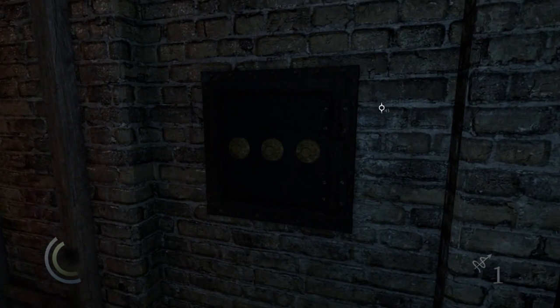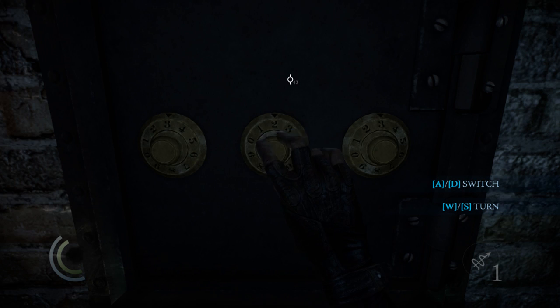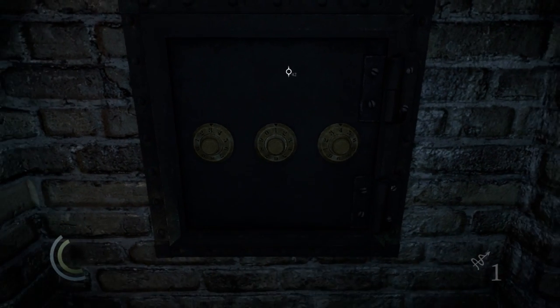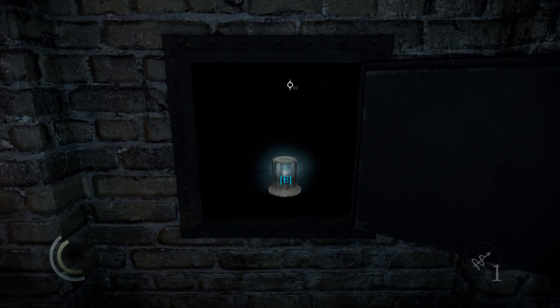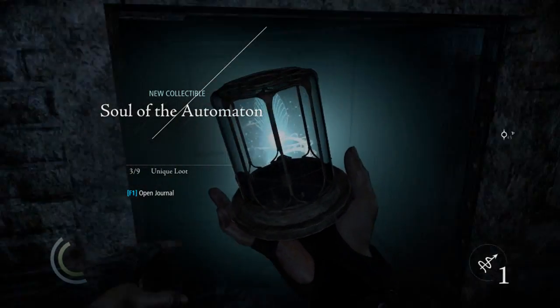The collectible is in this safe, and the combination is — three, one, four. That is the combination. And it will be a Soul of the Automaton. Not entirely sure what that is, but hey.